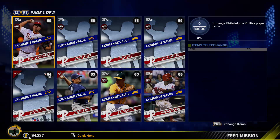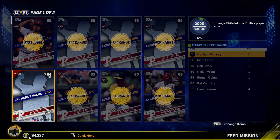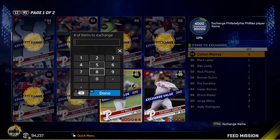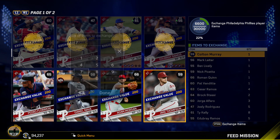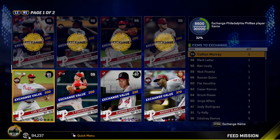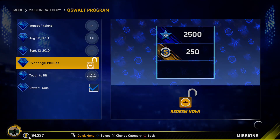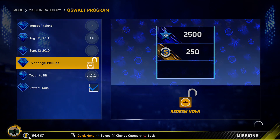The next one is exchange Philadelphia Phillies player items. I've already completed the Phillies collection so I can go ahead and get rid of all these guys — I really don't need any of them. I don't plan on doing their epic anytime soon, so I don't care if I have to go back and buy a couple later. I'm just gonna exchange all of these. I have a lot of Phillies guys — seven of this guy, two of this dude, five Pedros. There we go, 100% complete — I went ahead and exchanged pretty much all the commons and a couple bronzes, kept all the silvers.